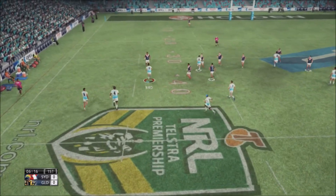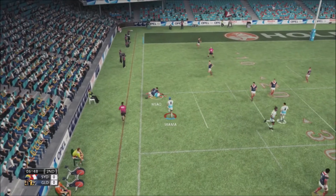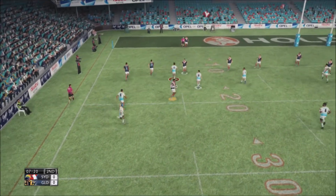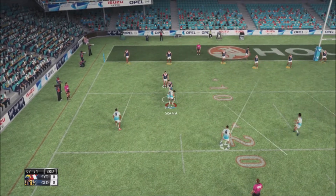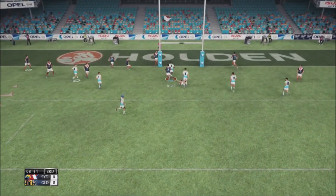We're getting into the gameplay here. We're going to look to make a line break up the left with David Mead. He's going to get wrapped up 20 metres out. We need to hit a hole here with a Sydney Rooster trying to get back onside, but to no avail. We did make it to the 10 metre line though.